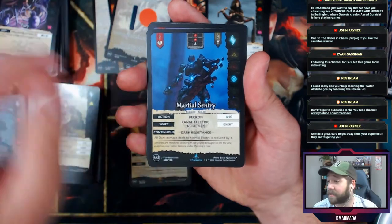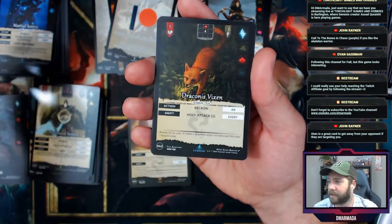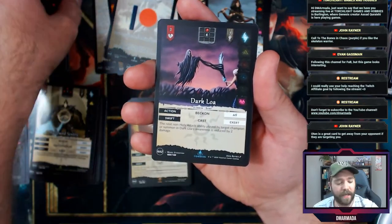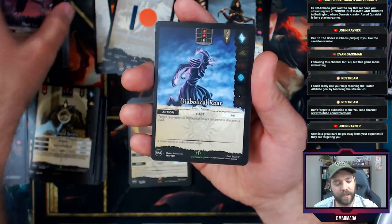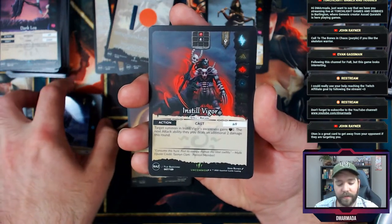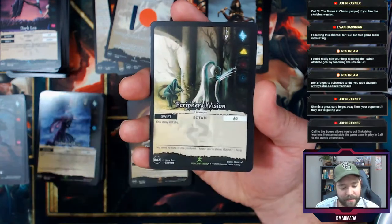Odin is a great card to get away from your opponent if they're targeting you. Diabolical Roar — really cool art. Instill Vigor — I've heard good things about this card: target summon's next attack deals an additional two damage. That's a solid card.